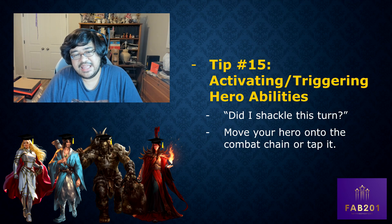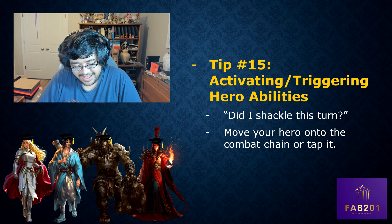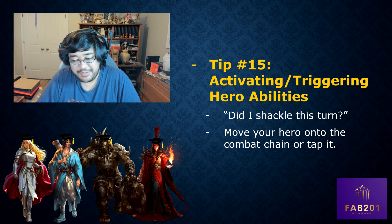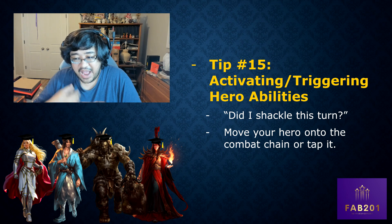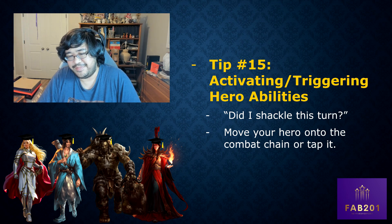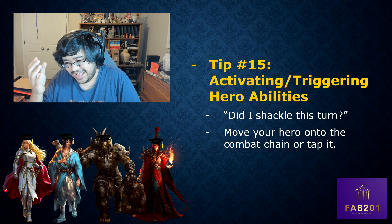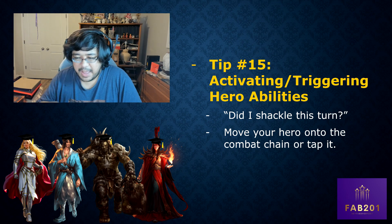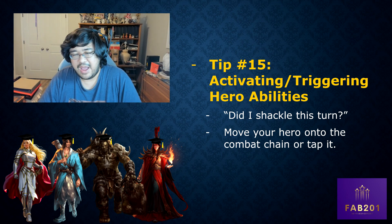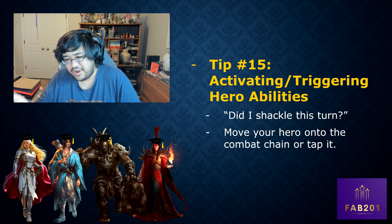Tip number fifteen: activating and triggering hero abilities. Using Chane as an example — on a complicated turn, players sometimes forget whether they've shackled, and you have to work back through the turn, which wastes time. If you're going to activate your hero ability, tap it or move it to the combat chain. That will help everyone remember whether you've done it or whether you still can.